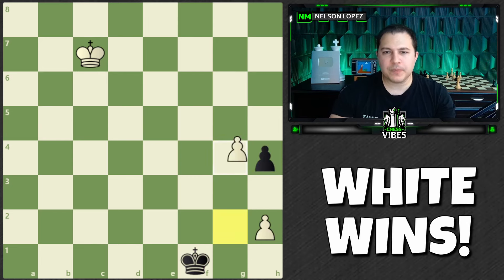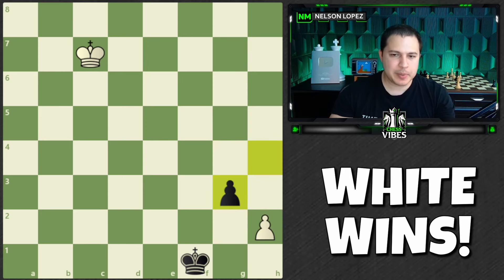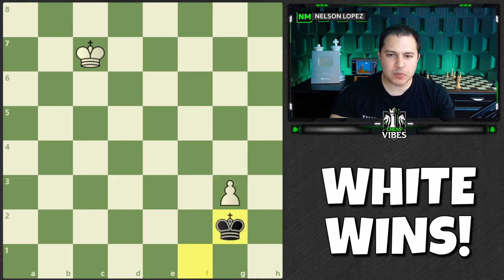The better option is g4. Now, of course, black can en passant, but that doesn't make sense because you just take it and now the king is always going to be one step behind the pawn and you just go and get a queen. Pretty straightforward.